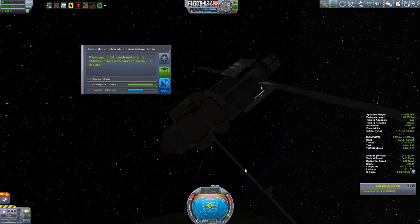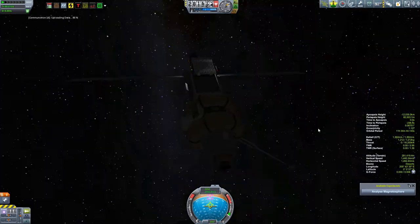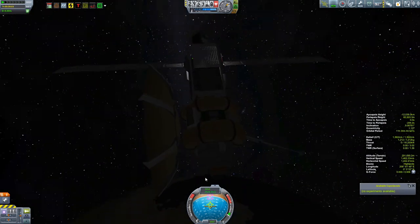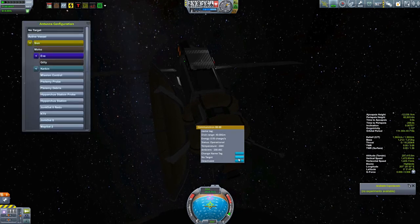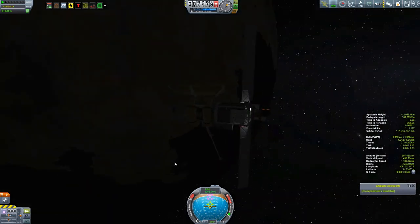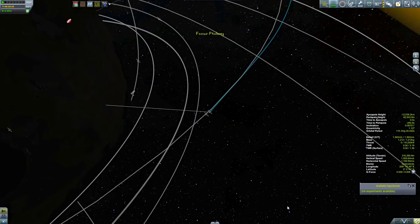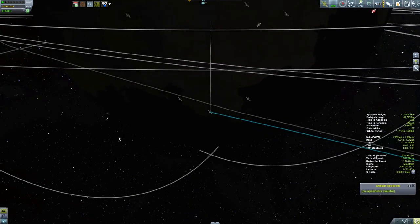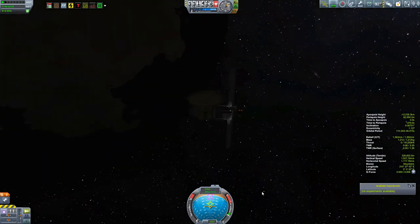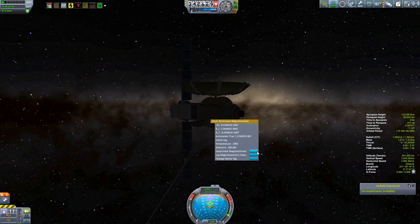Back at the main probe, we can do a little more science with the magnetometer now that we are in high orbit. Then it comes time to raise this antenna — the Communitron, a directional dish antenna that you have to point. I'm going to point it at Kerbin, because I don't have any satellites past Minmus that are capable of communicating with this thing. But this antenna has enough range to reach all the way out past Duna's orbit, so Duna, Eve, and Moho are all well within reach.